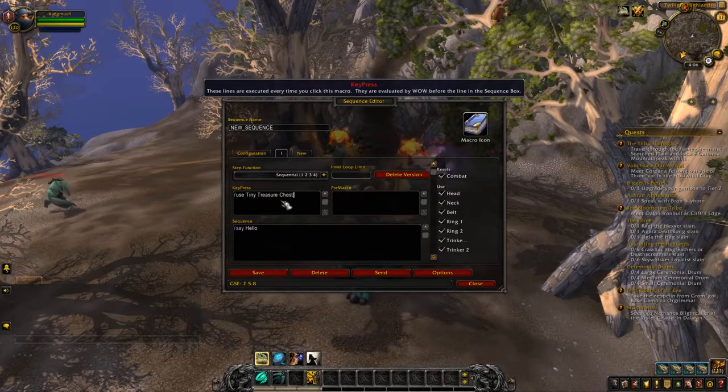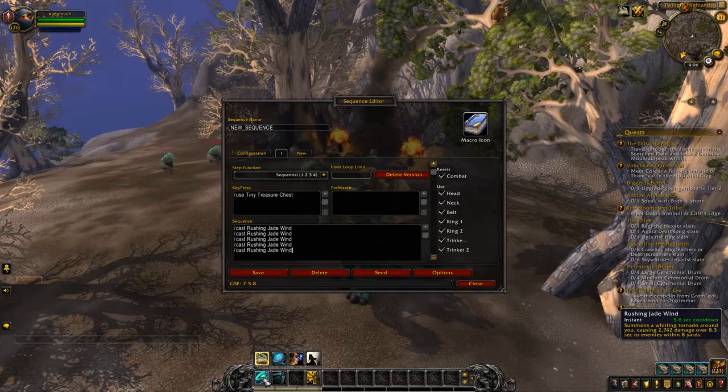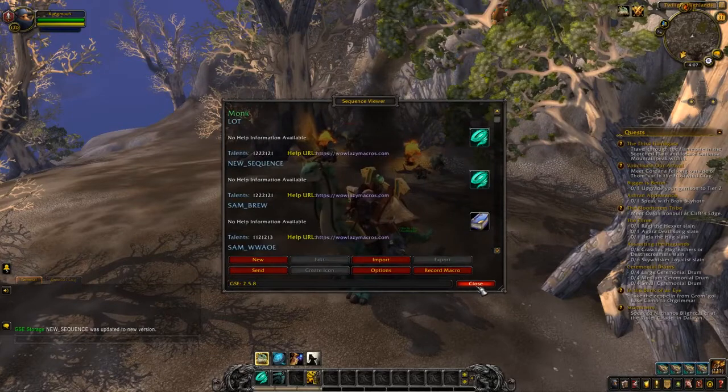Then in sequence, type /cast Rushing Jade Wind. Copy and paste it a few times. Then type /cast add player summon Black Ox Statue. And then if you want to automatically loot killed mobs, you need to have Loot-a-Rang, and then type /use Loot-a-Rang. After that, click Save.